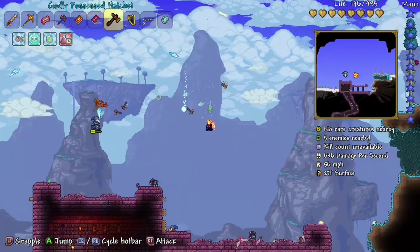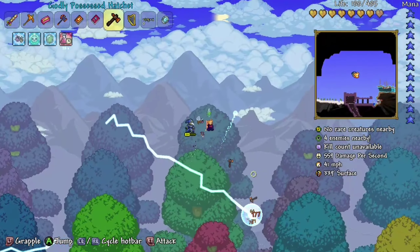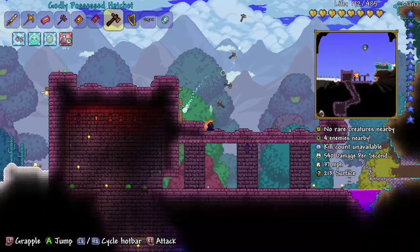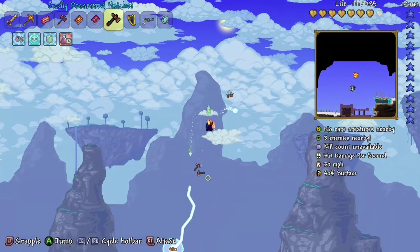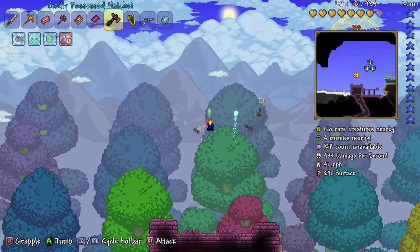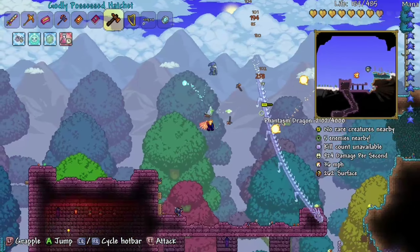I've also got the Celestial Stone — I made it. You get the Moon Stone from Werewolves, I think, that's where I got mine from. I don't know if that's actually where you get it but that's where I got it. Also, I'm expecting to die here. I don't think I can pull this off.